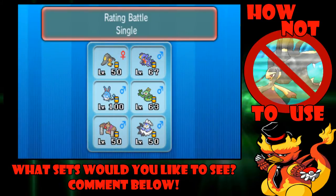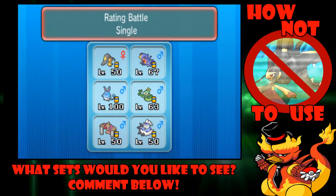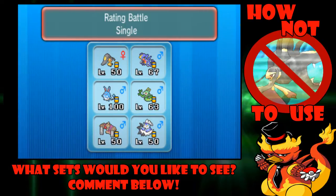Today I decided to use Special Mega Mawile. I came up with this because in the anime they use a Mega Mawile with Fairy Wind. Most of these ideas come from the anime, or from Battlespot usage percentages, or from Wi-Fi battles. I'll make a set and bring five other random Pokémon just to support them and see if we can actually use these terrible ideas.